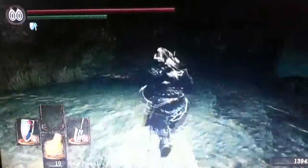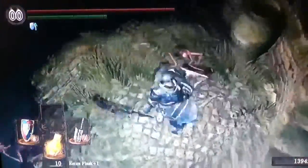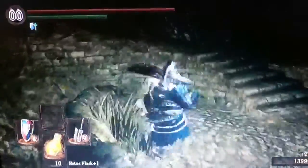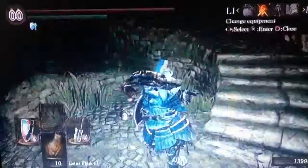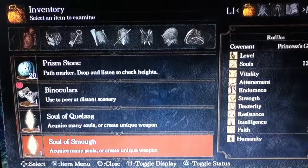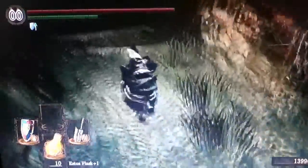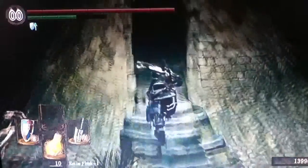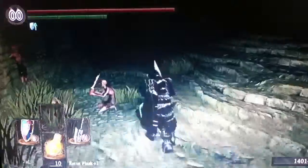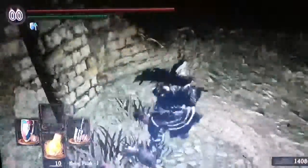Yep, 75 damage — it sucks. What's going to happen is, if you kill some of these guys... you have to have a certain item to be able to fight the cursed ghosts. I don't remember exactly what it's called, but I can't fight them until I get it — either that or you have to be cursed yourself, or be using a cursed weapon. So what I'm going to do is kill these guys up here until I can find the item that lets you attack ghosts.